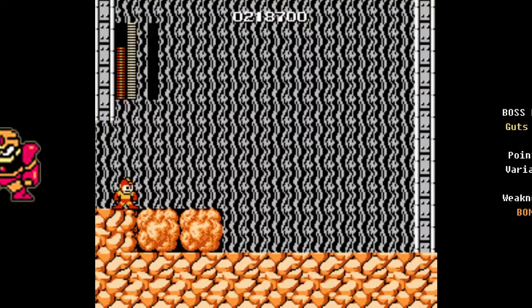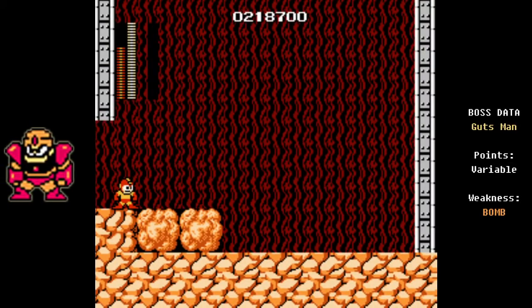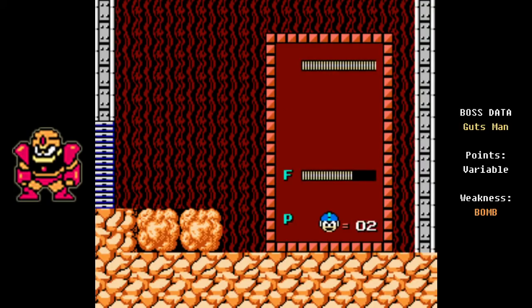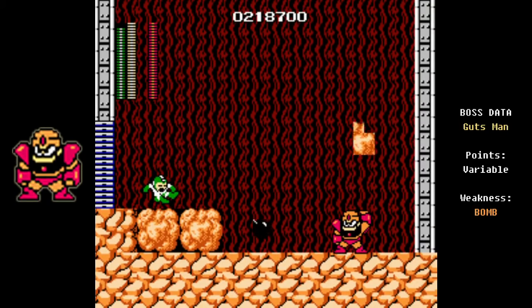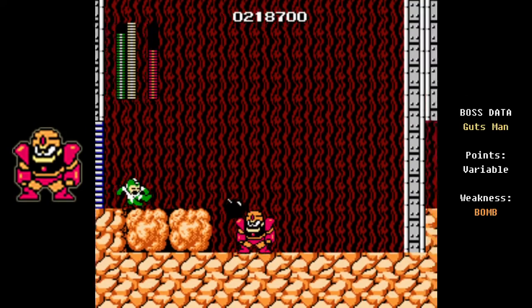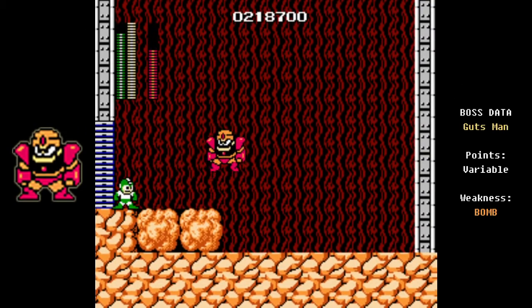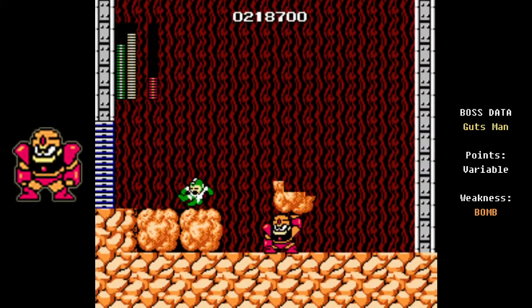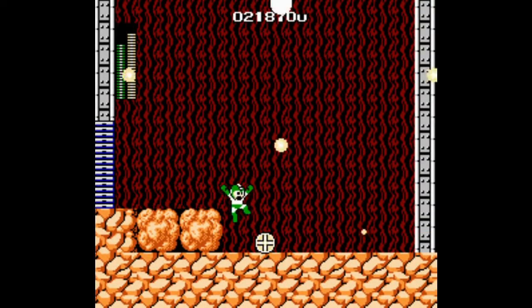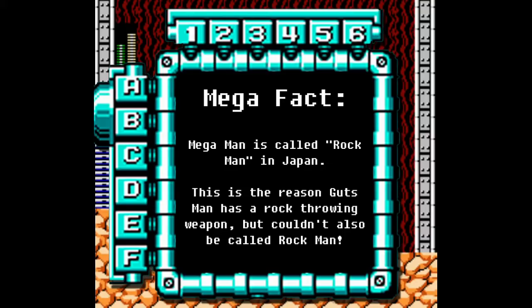Once we get to Gutsman's chamber, equip the Bomb Weapon and stand up on the platform to lob bombs down at him to the right. It only takes three bombs to take out Gutsman. In this room with the high ground, it's probably easier to use the Bomb Weapon than the standard shot, but the standard shot fires much more quickly, so it's also a viable way to defeat Gutsman.